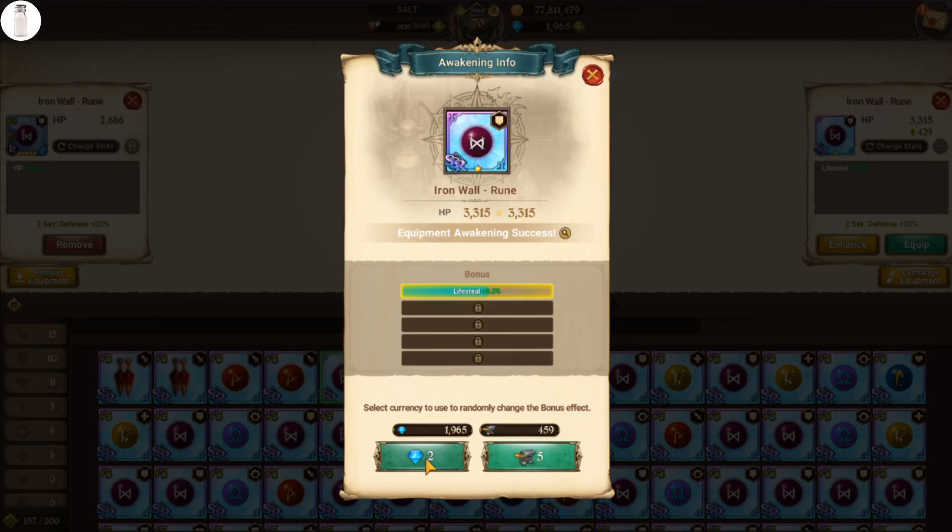That means that if you do the basic math here — 2 gems or 5 anvils — 1 anvil is worth 40% of a gem, so almost half a gem is the value of an anvil. So going through and using resources like stamina, which regenerates every 2 minutes, and gold, which you can farm during half stamina events — things that are much easier to come by than anvils — absolutely it is going to be worth it.